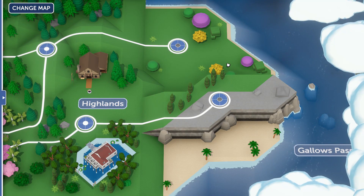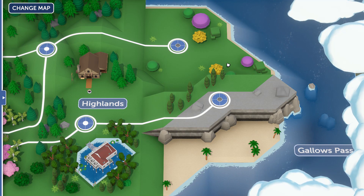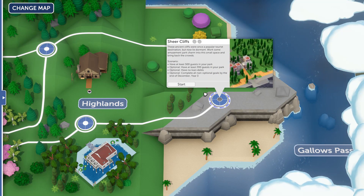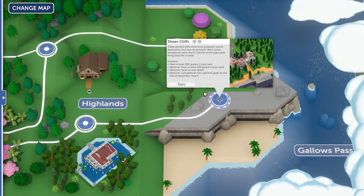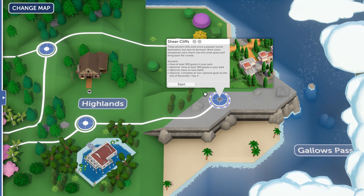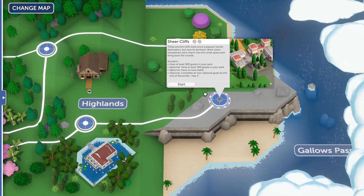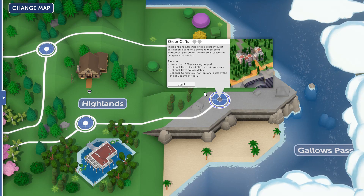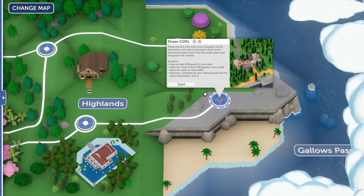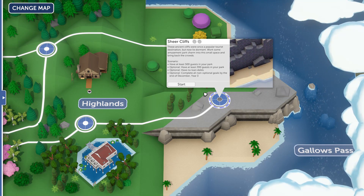Hey everybody! Silverrat here again with another Parkitect video. Today I'm going to play Sheer Cliffs, which is not a scenario that I made, but it's a scenario that I really like because it's very similar to a RollerCoaster Tycoon 1 scenario that some people might know, and it's just really fun. This scenario was one of my favorites when I kind of playtested it before the scenario pack came out. So let's see what this thing is actually like.